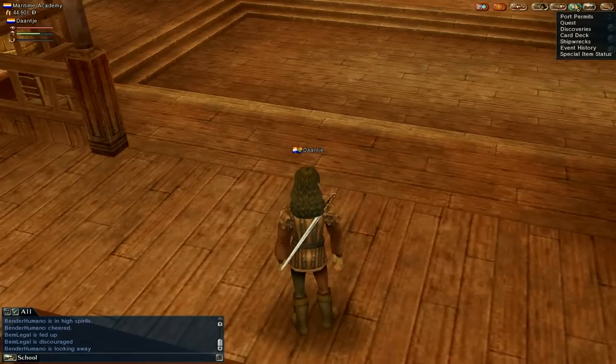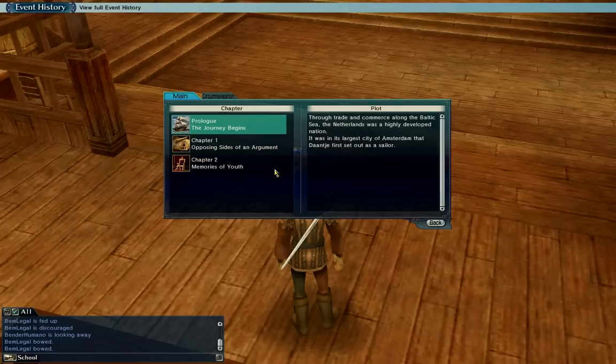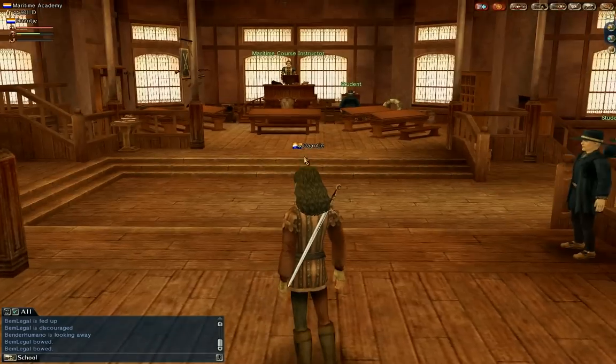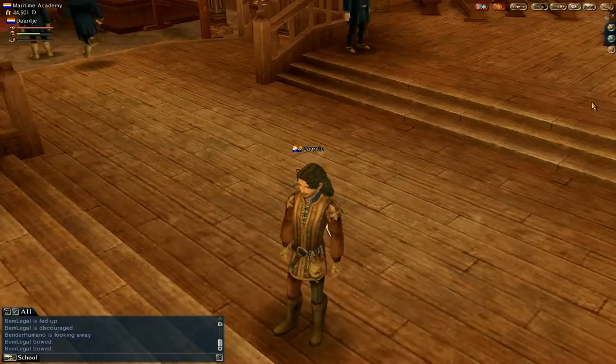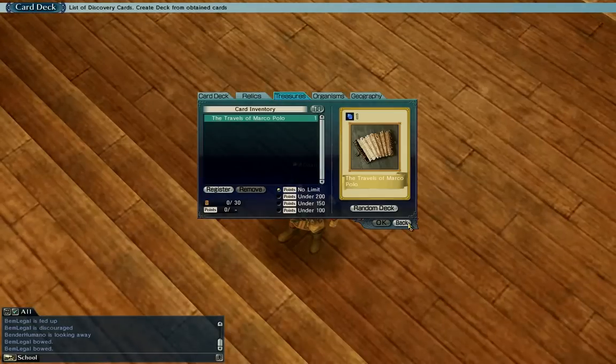What else we have is the story. You have the story here — the event history. Like every MMO, there is a story. You will see the details here — what you did, what happened. It's like one quest chain here. You can follow the details of your story. What else we have is a card deck, which is not so important — it shows which cards you have, what you discovered, which treasures you already discovered, and so on.